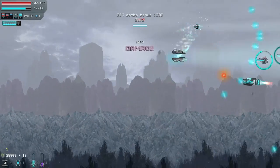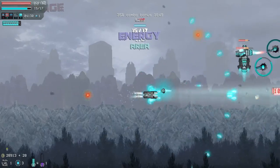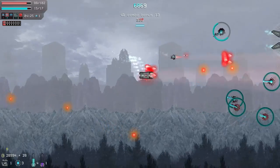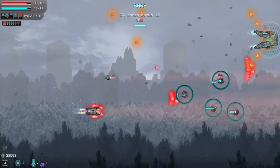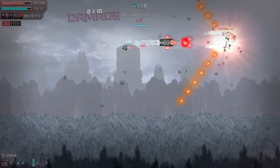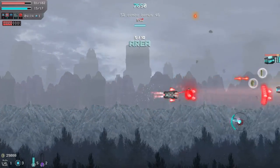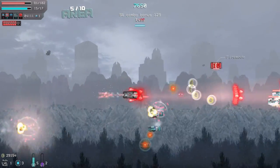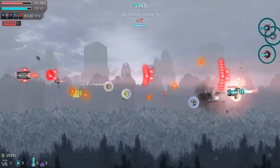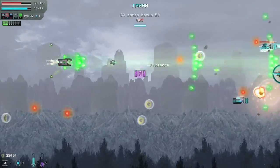For example, the green fire mode lets you recover health slightly. The blue one is optimal for hitting a ton of enemies at once, and the red fire mode optimizes damage output. Green is my favorite because you recover life while in that mode — I'm going to wait for the timer to get green. There we go.